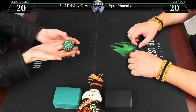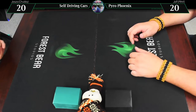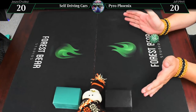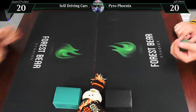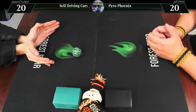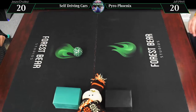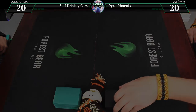To decide who goes first, let's roll a hundred-sided dice. 95! That is a pretty impressive roll. And you got seven. So I will be going first, and we'll see you in game one.